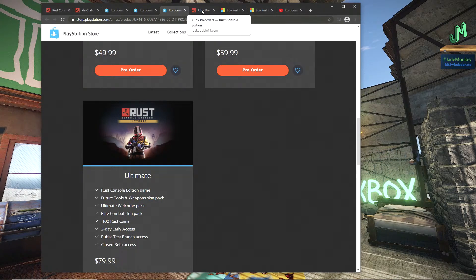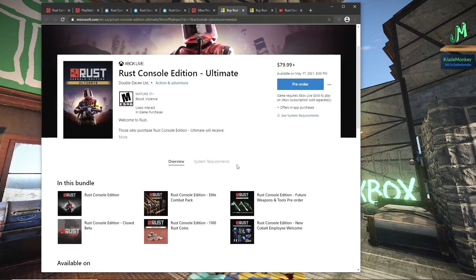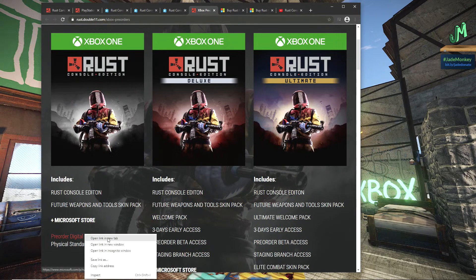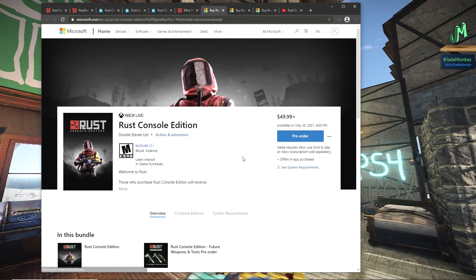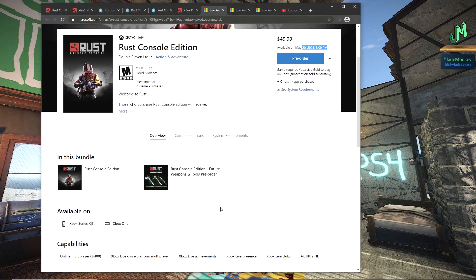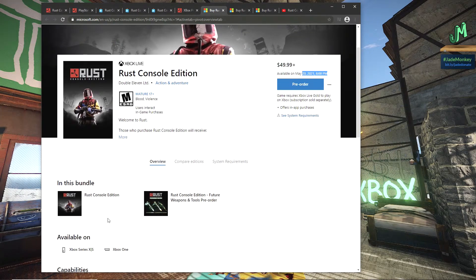So the closed beta is still going on right now. We're going to show you the Microsoft store. The closed beta is still going on - it's under NDA. As soon as the NDA is lifted, we will be showing you and talking about it. You guys can ask us all kinds of questions because we've been playing this on PC since it came out. Available on May 20th, 2021 at 8pm. And this is crossplay between PlayStation and Xbox. I've been waiting for this forever.